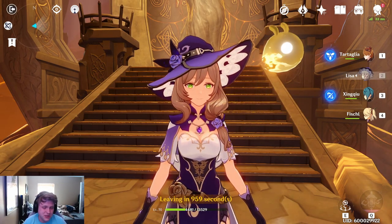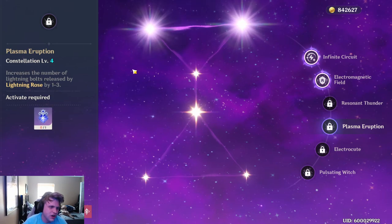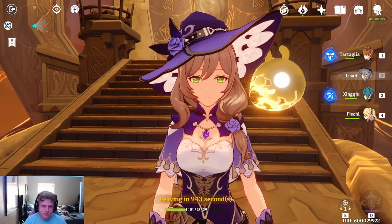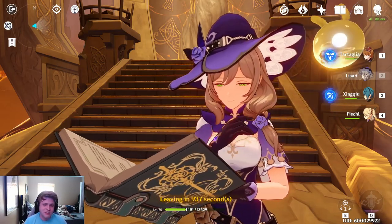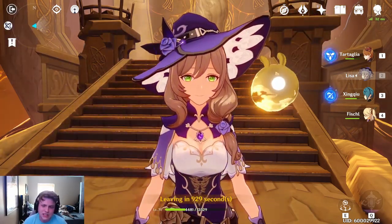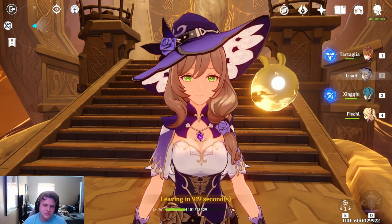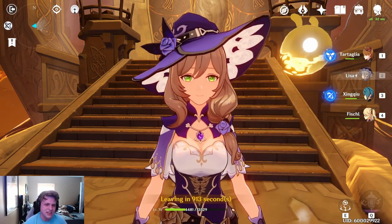I don't think she's the best unit, and she certainly gets significantly better with her constellations — things like C4 and C6 really help her out, with C6 in particular making her significantly better. But that doesn't mean she isn't fun regardless. I've been having a lot of fun with her myself. Hopefully this video helped you guys out and you have a better idea of how you want to build your Lisa going forward. If you enjoyed, please leave a like and comment below your thoughts or your Lisa builds. My name is Blossoms, and I'll catch you in the next one.